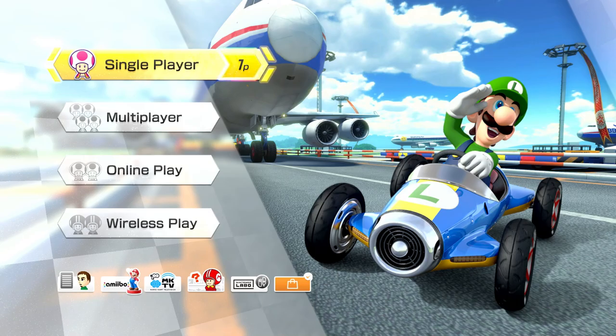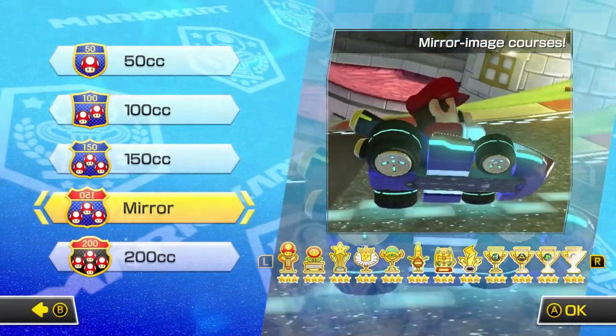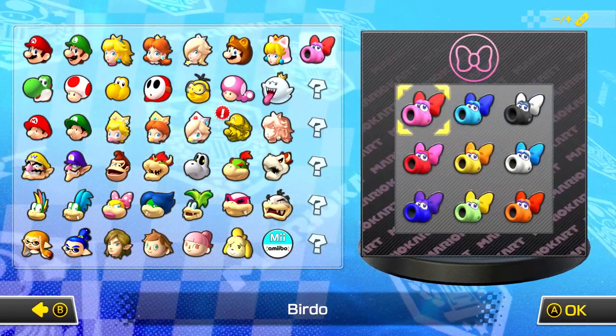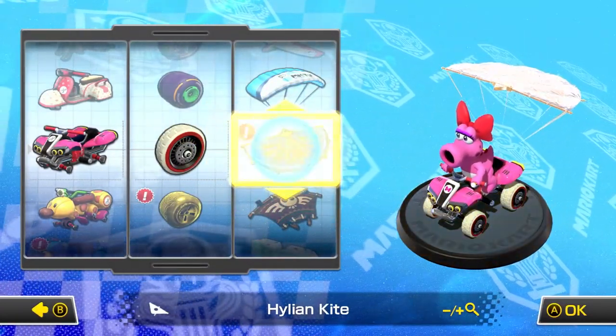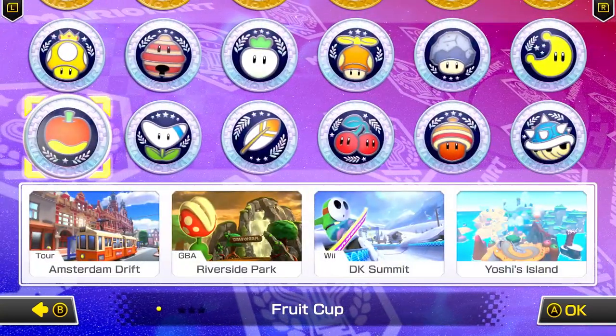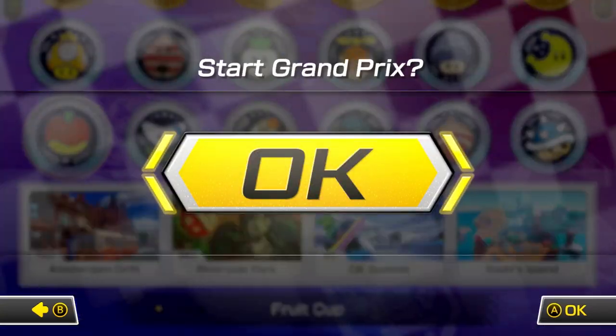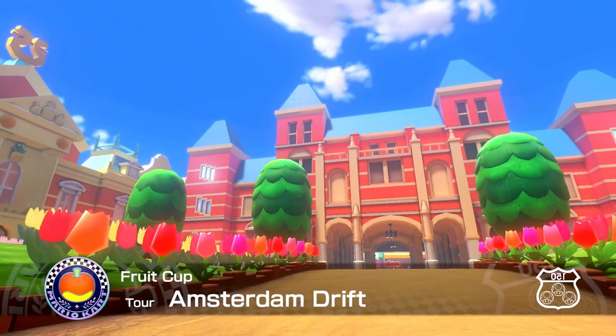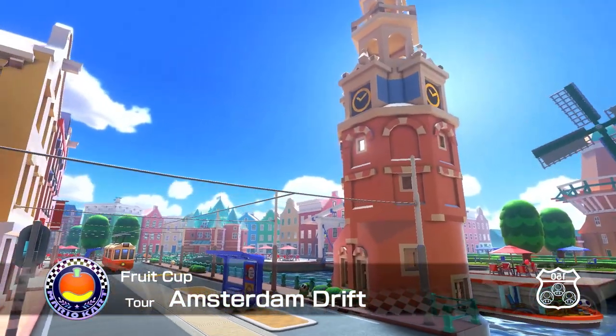We're not quite done — that was just 150cc. Now we're doing Mirror and 200cc as well. For Mirror mode of the Fruit Cup, I'm keeping with Birdo. We unlocked a new glider — the Hylian Kite! We'll do the Fruit Cup again in mirror mode, and next episode we'll do the Boomerang Cup. Amsterdam Drift again, but now mirrored — everything we learned, we need to flip in our heads.